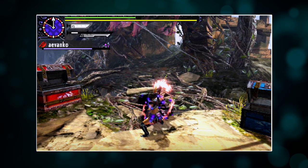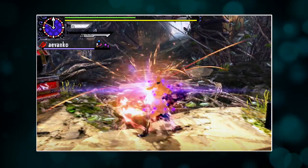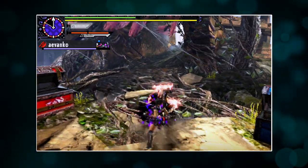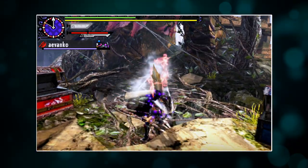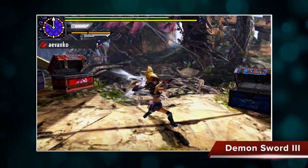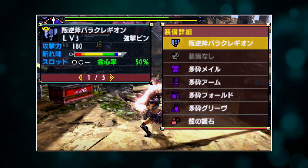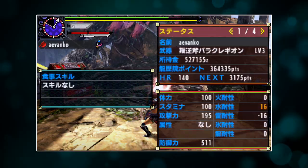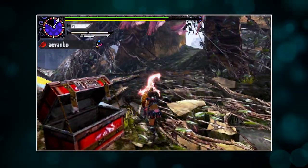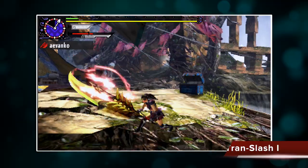Even though Demon Sword level 2 depletes a little faster, you'll always be able to charge up Energy Charge before you run out — and these two arts stack. You can use Energy Charge and boom, you've got a full Demon gauge all over again, which is insane. It means you will never run out unless you die. At Demon Sword level 3, you get an additional 20% attack power for all sword attacks, and combining that with Energy Charge level 3 gives 30% affinity on top. You'll always be able to charge up Energy Charge before running out of Demon Gauge 3, so these two used together are extremely powerful.